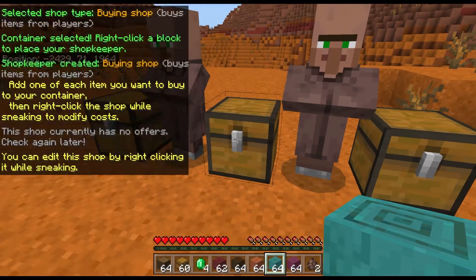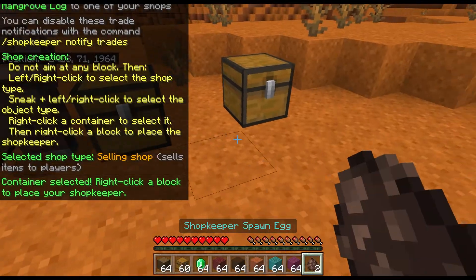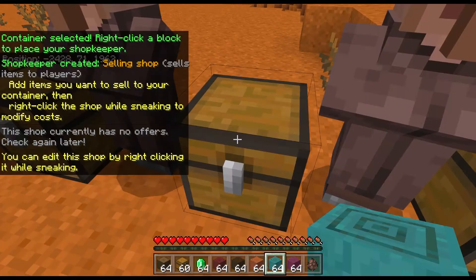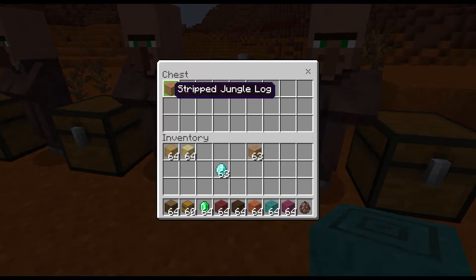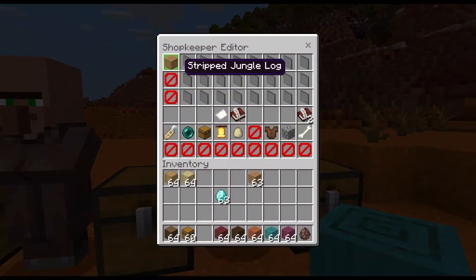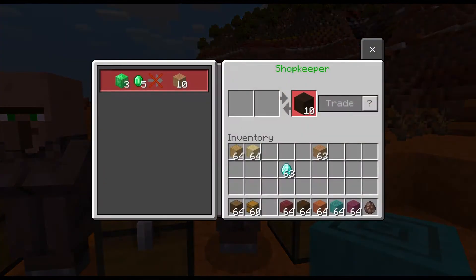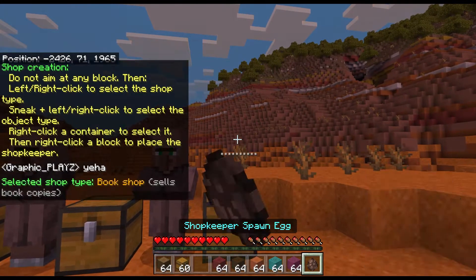So you put in one stripped mango log and you get four emeralds. Next is selling shop — this time it's the opposite to buying shop. You put in what you want to buy, like a stripped jungle log, and put in emeralds at the bottom. Then you shift-click and put up the price to whatever you want. You can put it up as much as you want, then trade for it.